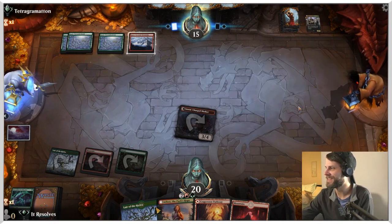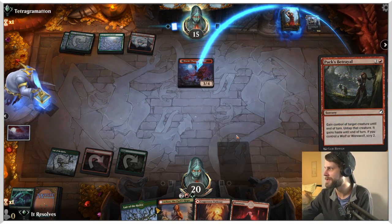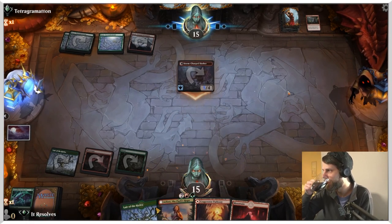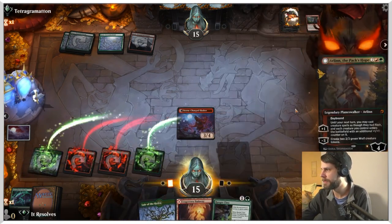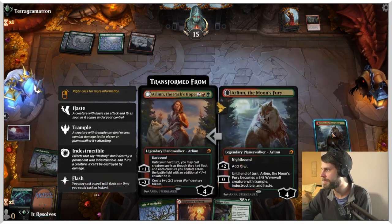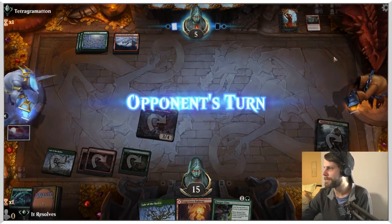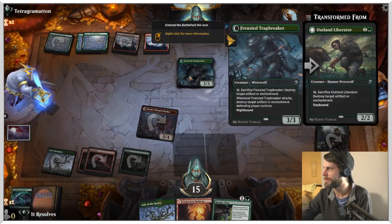Next turn we obviously have Arlin that we can just drop down. Interesting - Hacks Betrayal, a very good little tech card against us, unfortunately. But we're just going to be trading 5 damage here. Now we actually have some options. We can just attack in like this - we'll put the 5 here and attack in for 10. So now they basically have to have another Hacks Betrayal to deal with Arlin, but then they don't deal with this. I feel like we're in pretty good shape here.